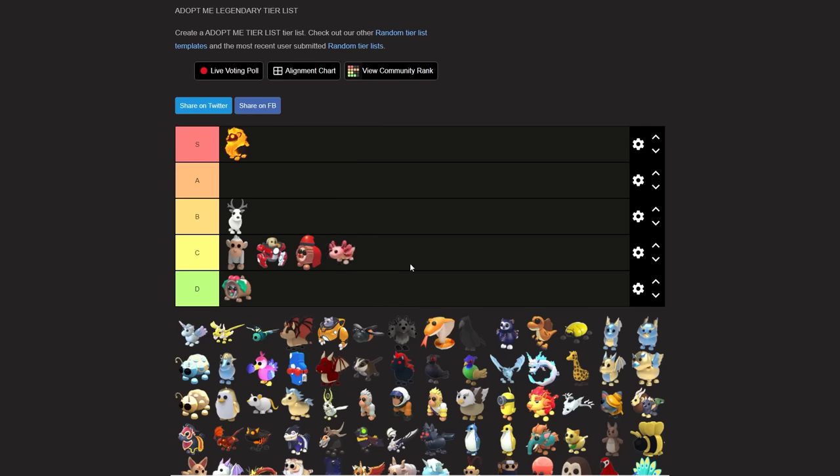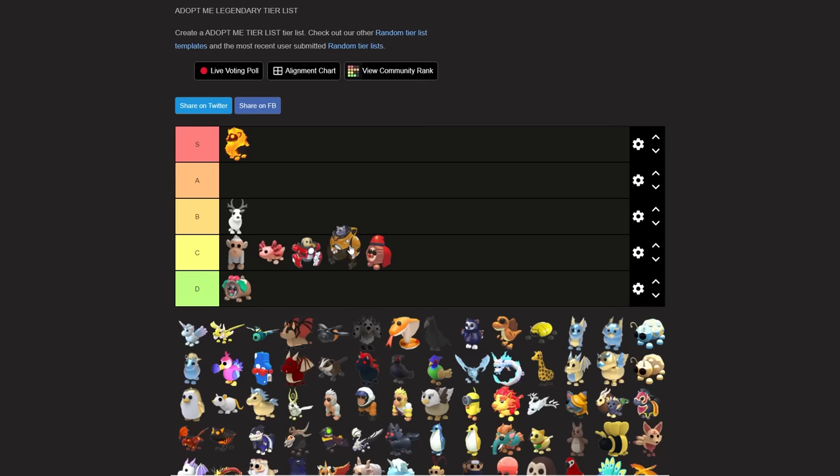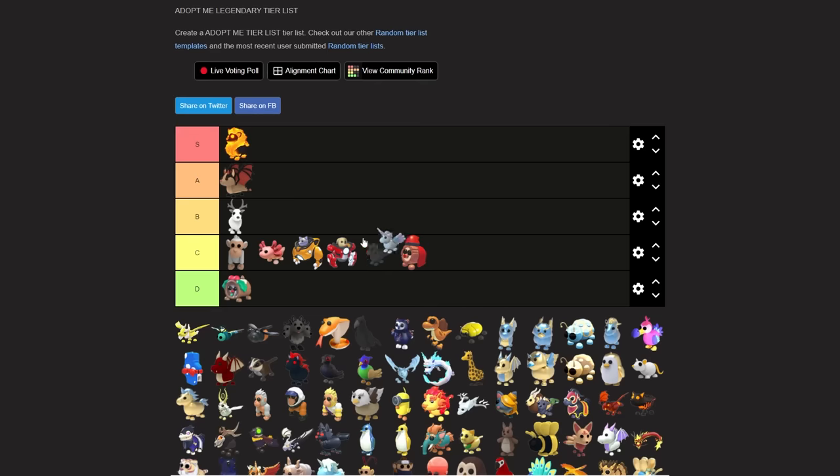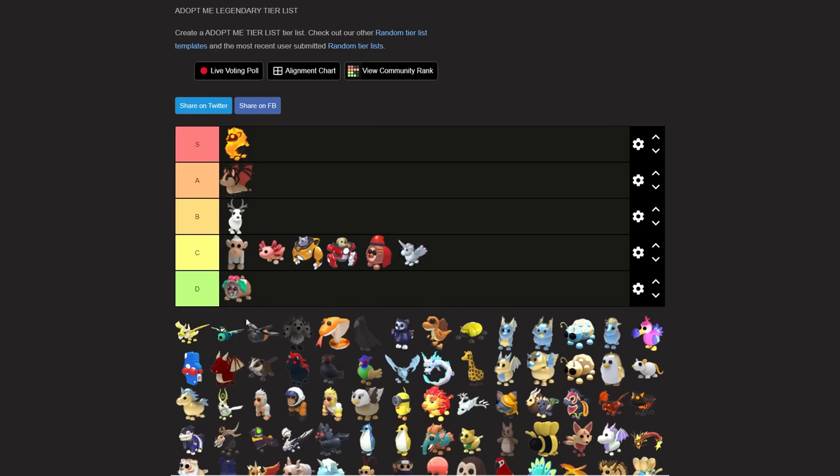Axolotl is C tier. The mecha meow is another C tier pet but I'd put it above the mecha pup. Bat dragon is obviously an A tier. Alicorn would be C tier. Ancient dragon is also another C tier pet.